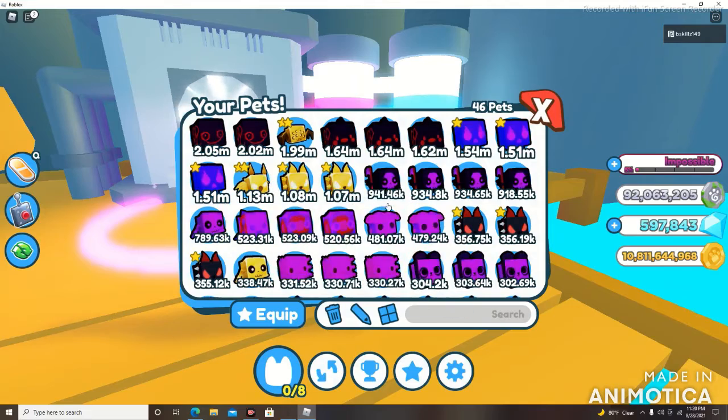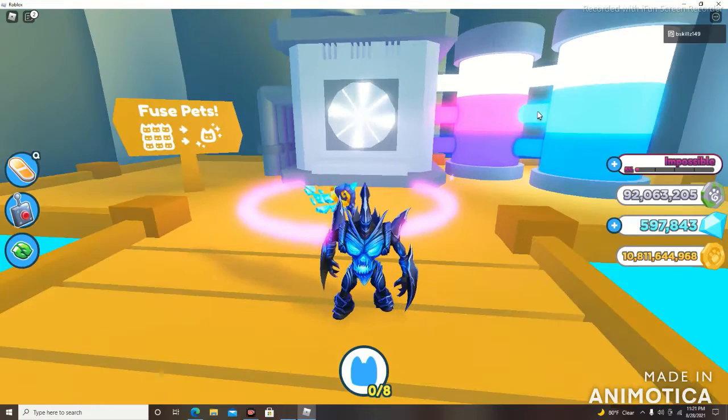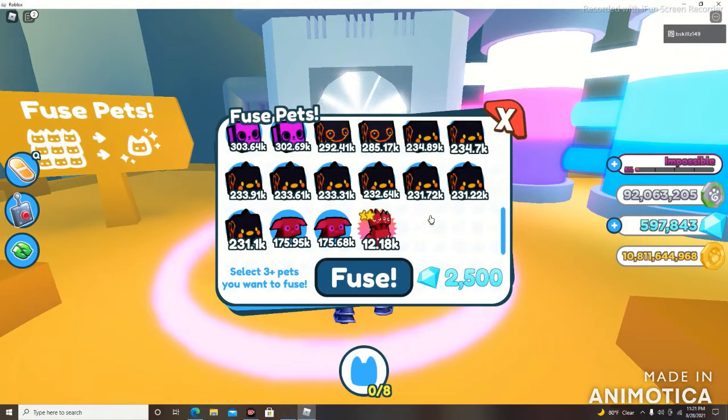Look at that — we fused those three particular wisps and we got ourselves a hellhound. That is awesome, that was actually a good fusion right there. So we got ourselves three hellhounds now. Now that you saw that, you continue to do the same process. Let's take some of these normal hell chicks right here.